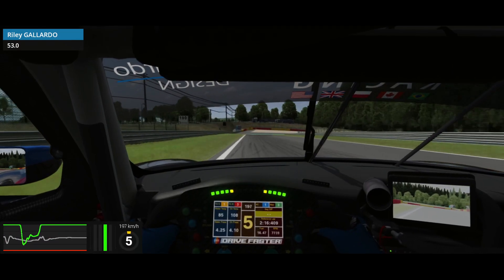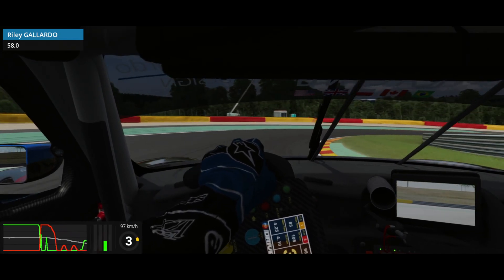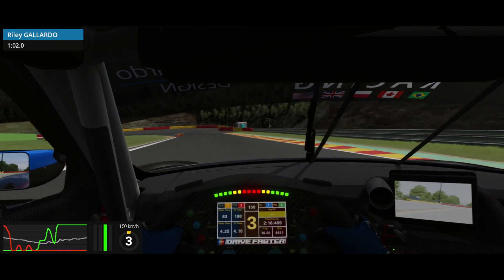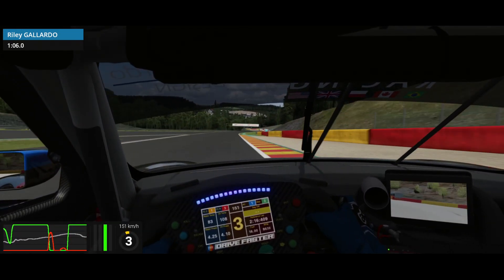Then you again want to brake just before the start of the curbing on the left. I'm down to third here. You have to do a lot of coasting in this corner and wait until you can see the exit before you get on the throttle. Then as you pass the cones or hit the rev limiter, back on the brakes and hold third through here. You have to be careful because the new layout does not have the runoff on the exit.